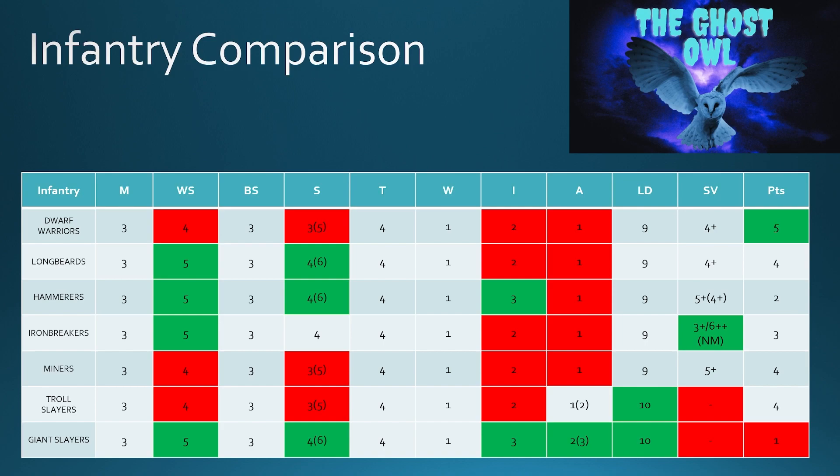If Giant Slayers go for a great weapon, it's 2 attacks at Strength 6. Compare that to the Hammerers: 1 attack at Strength 6, but if the Hammerers get charged they go to 2 attacks at Strength 6. The difference is the Hammerers have a 5+ save and a 4+ against shooting if they take shields, whereas the Giant Slayers have no save at all. And for just 1 point difference in leadership — bearing in mind the Hammerers have probably got a King or a Thane in there — I still question the value of the Slayers. With the Hammerers you're kind of getting the best bits of the Giant Slayers but with armor.